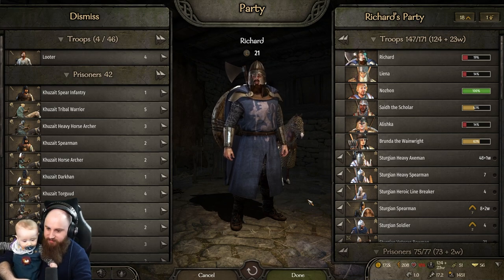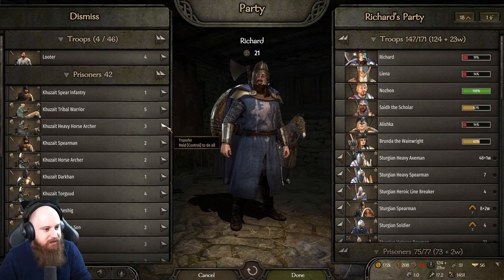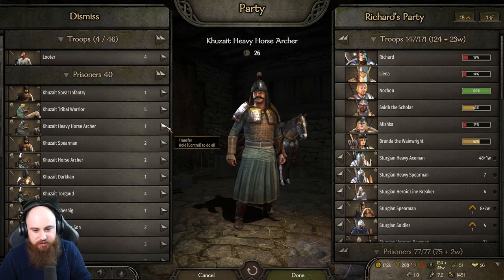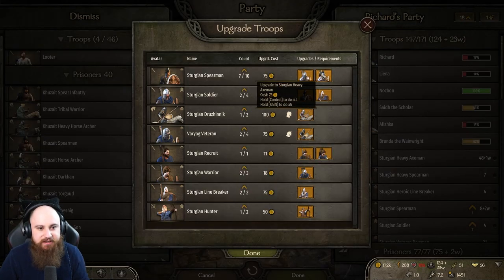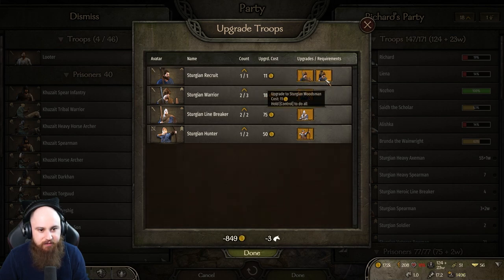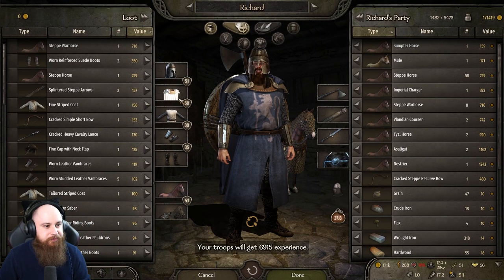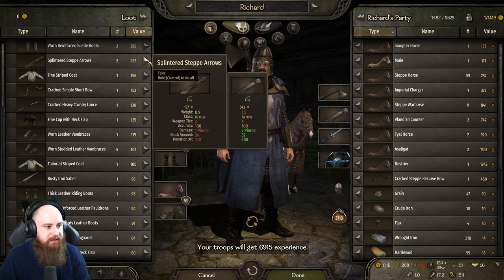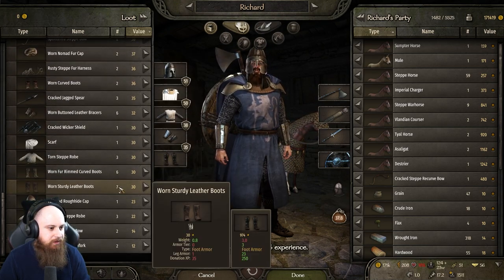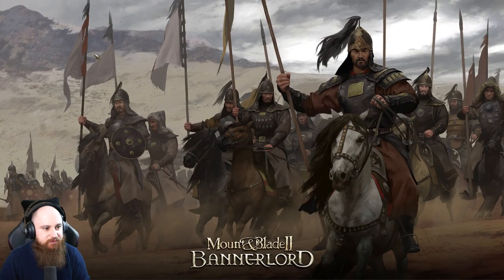We can take on two more prisoners — give me the horse guard, upgrade these guys to axemen and spears. Give me your horses — the rest is experience for troops. The cat's crying because Lady Lionheart is probably having his coat put on, he doesn't like that!